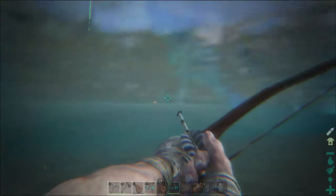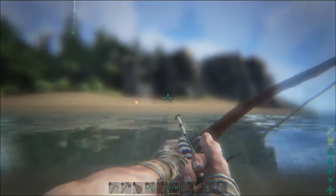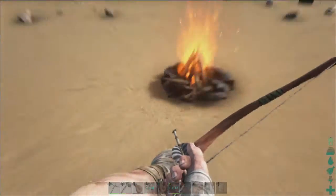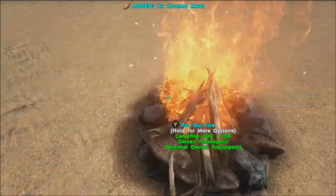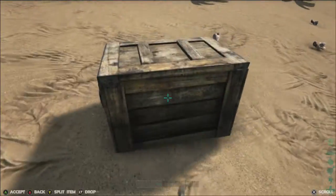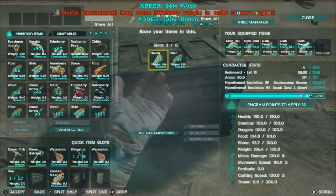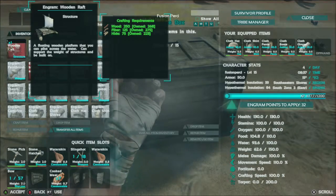Now I've got something else to show you as well. In this box over here, which you can see on the coastline, I have been collecting some resources which I couldn't really carry over to my base, because it would just take me too long — I could make about 50 trips. I'm going to be making something which isn't really hard to craft, but it's a really fun thing to make. I've got to admit, I do love making these. There it is — the raft.